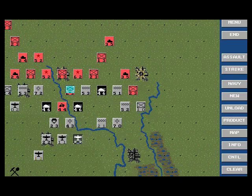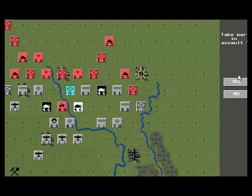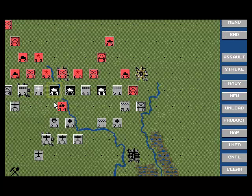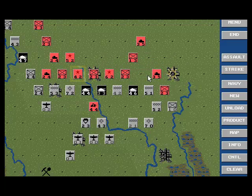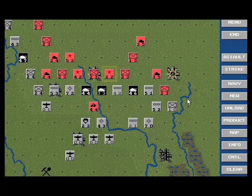Let's just strike this character here — should be able to knock him out. So now if I can hold on with these two units, which may not be that easy, let's strike here. Even if I'm not going to attack him, at least get him down a little bit. The Luftwaffe is really earning its keep here.